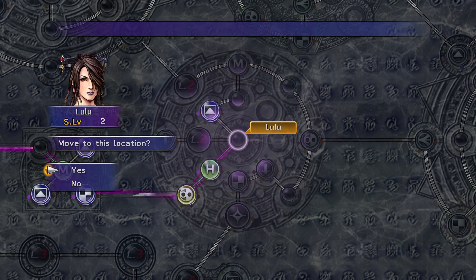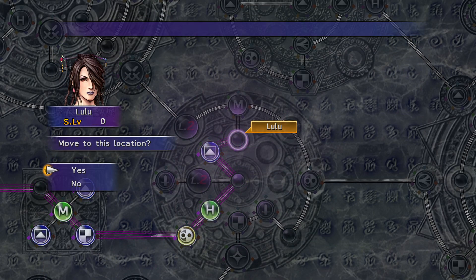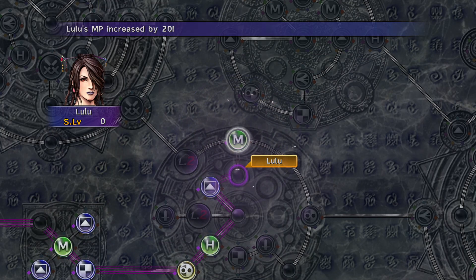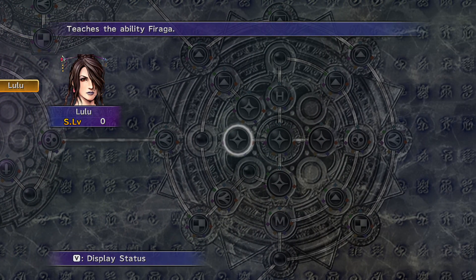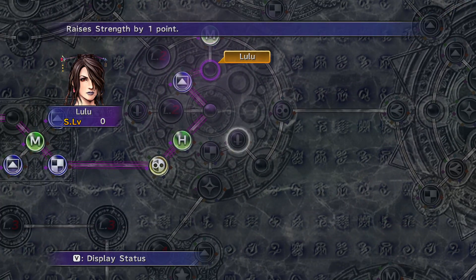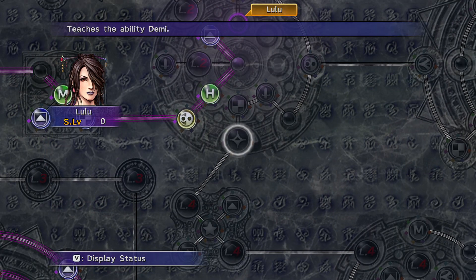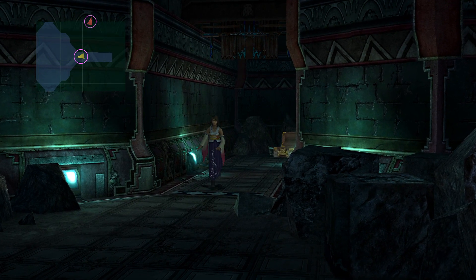We're not going to use that on Lulu. Let's move Lulu here and increase our magic capabilities by 20 points. So we can go either way — fire, firaga — that's what we want her to learn. And demi as well — demi is very powerful. Alright, so Yuna and Lulu are in the team, that's a better start.